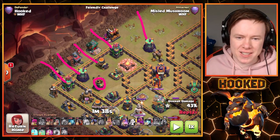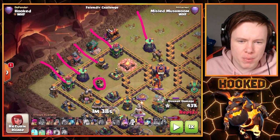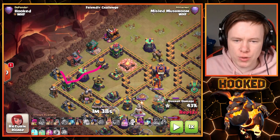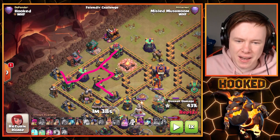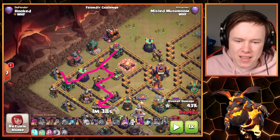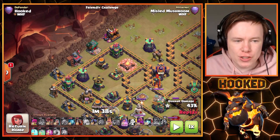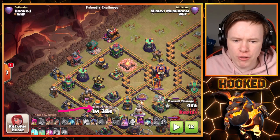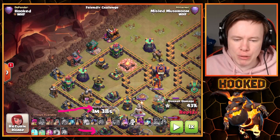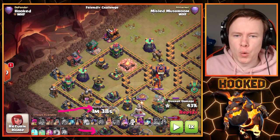There are two things to focus on: your Warden ability and your exterior balloons. With exterior balloons — if we just did the initial deployment and left it, the balloons would take these defenses, then go to this cannon, then this mortar, and keep going around the outside. In a perfect world we want them to head for the Eagle Artillery in the core. So as soon as your Hound and balloons are down, sneak a couple of balloons onto the exterior mortar and the bottom cannon to force your balloons back into the center. You only need about two flanking balloons since they'll be tanked by the core Lalo.